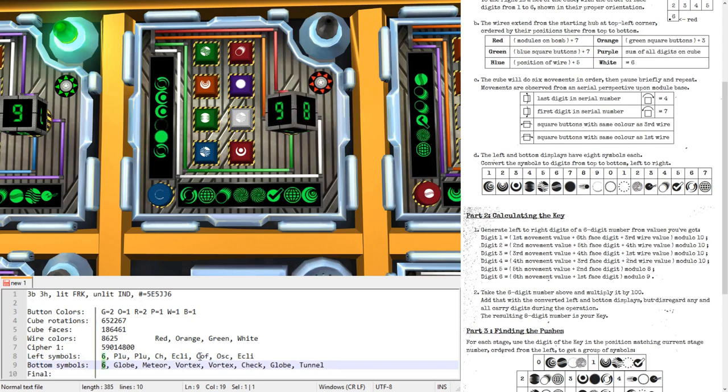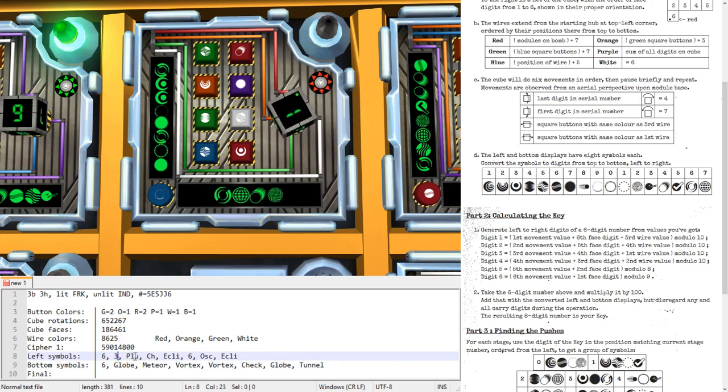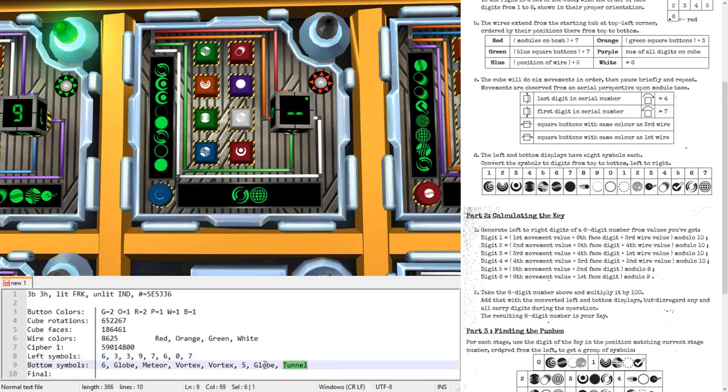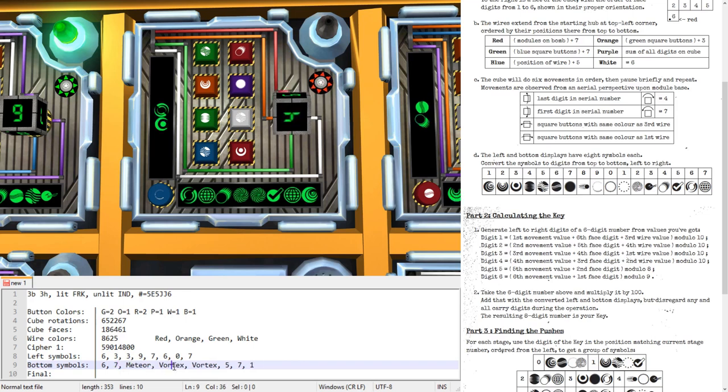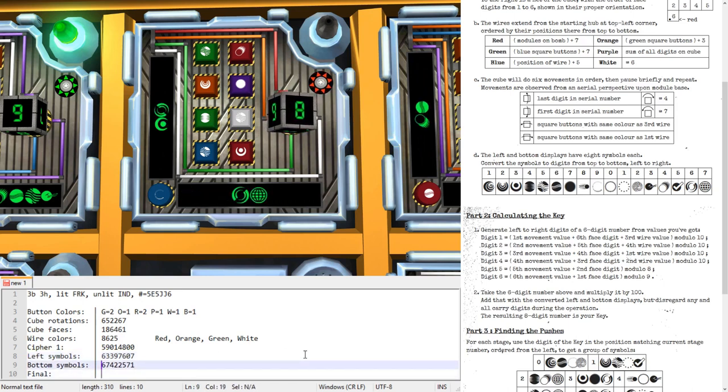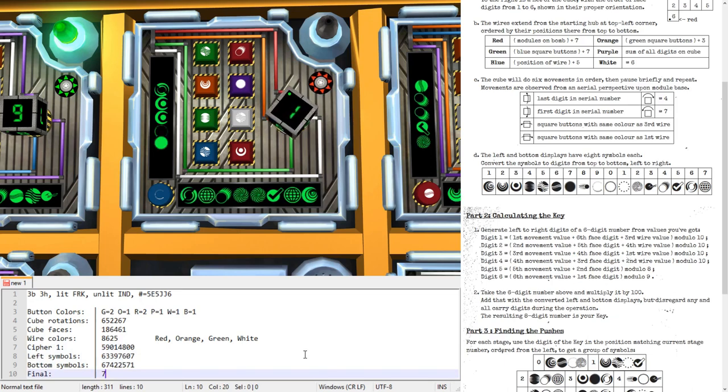Rearranging: cube faces in reverse order. Wire codes in order 3, 4, 1, 2. Adding columns: 6+1+8=15 (5); 5+8+6=19 (9); 2+6+2=10 (0 but that's wrong — actually I need to recheck). Coffee stain is six, Pluto is three, Charlie is nine, Eclipse is seven, Oscar is zero, checkmark is five, tunnel is one, globe is seven, vortex is two, meteor is four. The final code after adding all digits column by column: 7, 9, 7, 2, 9 (6+7=13), 7, 8.